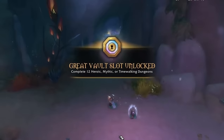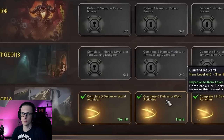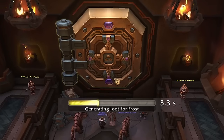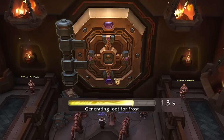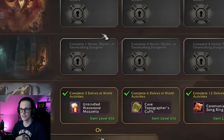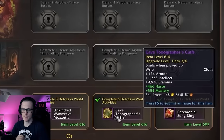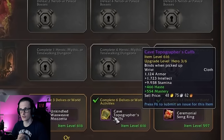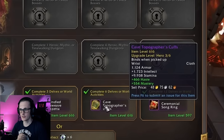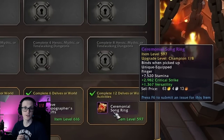Before we move on to my final thoughts, as promised I will show you a first ever Delves Great Vault. The Great Vault slots are unlocked for completing 3, 6, and 12 Delves. Since I've done all 12 Delves the week before, I get to choose from 3 slots. First option is Hero Track 616 item level Cloak for completing Tier 10 Delves, which is capped the same as Tier 8. My second option is Hero Track 616 item level Wrists, a reward for completing Tier 8 Delves. And the third option is a 597 item level Champion Ring, a reward from Tier 4 Delves.